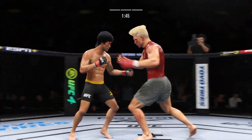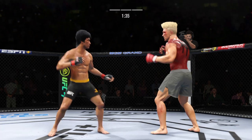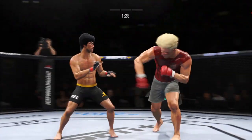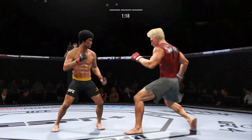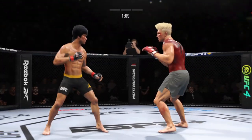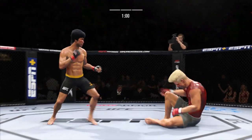He lands the Superman punch — how about that? Leg kick. Late in the fight now. He needs a finish, or he's going to lose this fight tonight. He's got to pull out all the stops — there's no more strategy, no more time to try to set up a punch. You've got to just start letting everything fly. Well-placed kick here by Lee.